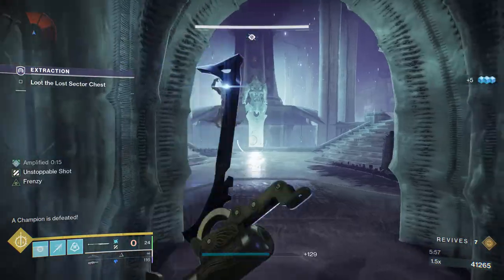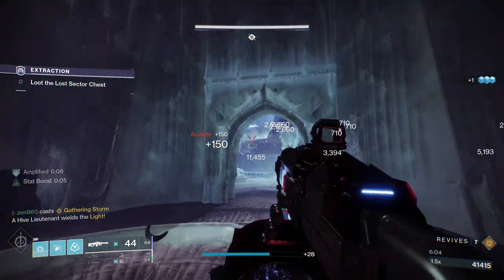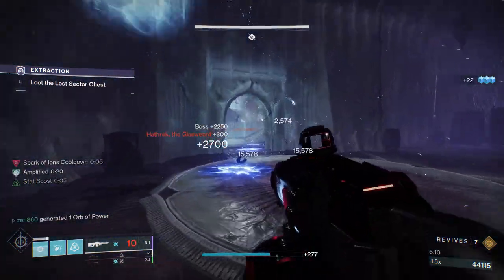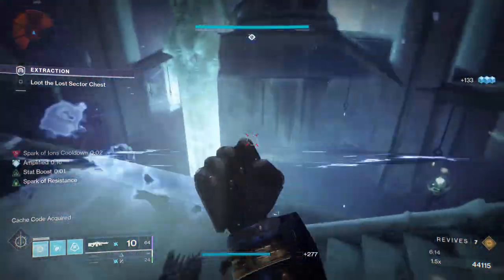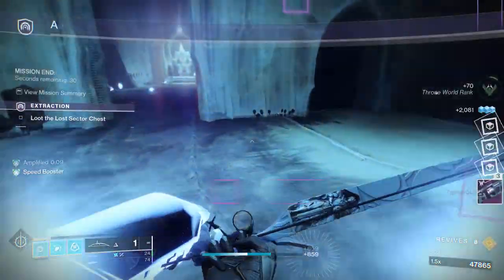We dealt with those Unstoppables really easily. At this point we're just going to build our Super back up, throw our Grenades, and do some Machine Gun damage when we can. We're going to struggle a little bit trading with the Machine Gun, but our Super is just doing so much damage this season due to the Artifact mod boosting its damage when we are amplified. And just like that, we breezed through the Lost Sector - really, really easy today if you know what you're doing.